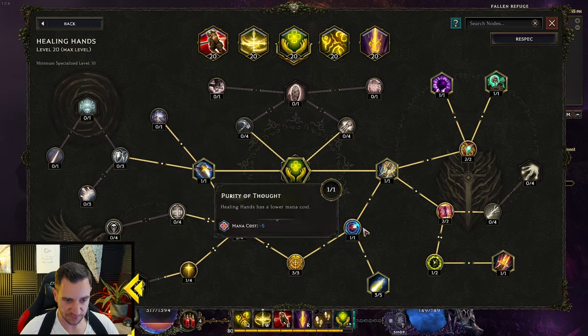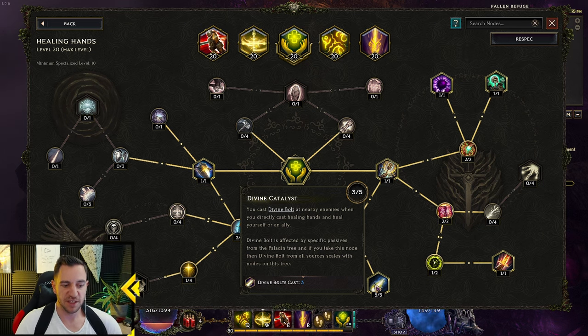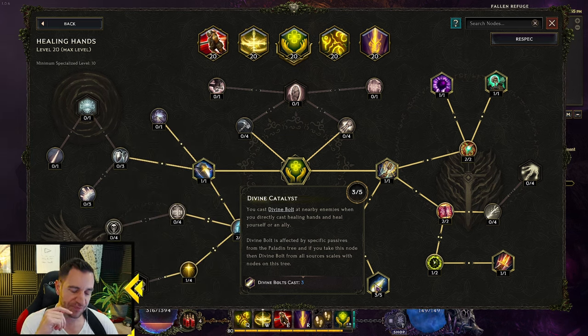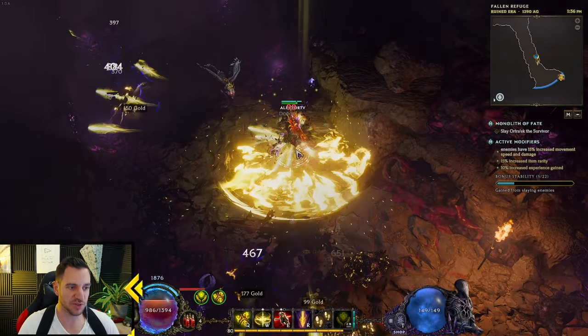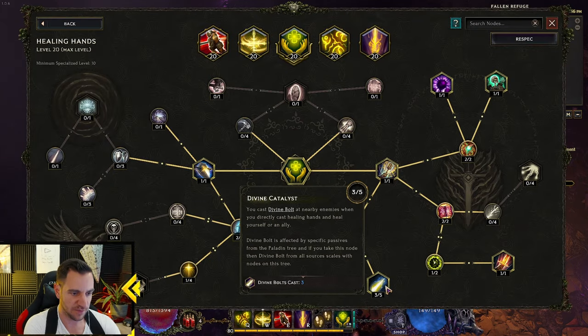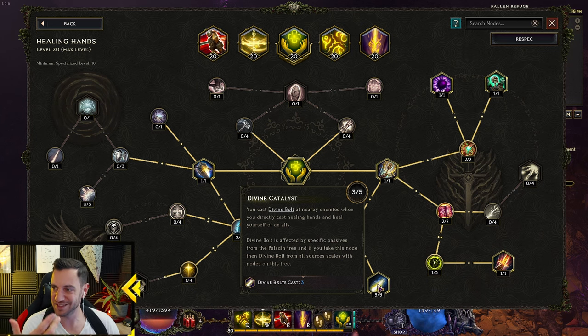Because we have Divine Catalyst down here — if you heal yourself, you cast Divine Bolts at people. And these right now do 5k damage, and you spread 3 or 5 depending on your passives. We can look for some enemies if you want to see it. If I stand here and heal myself, it shoots these bolts at them, because I keep healing myself. If you are nearby enemies when you directly cast Healing Hands and heal yourself or an ally — so this is another DPS addition. This also gives you your area of effect damage.